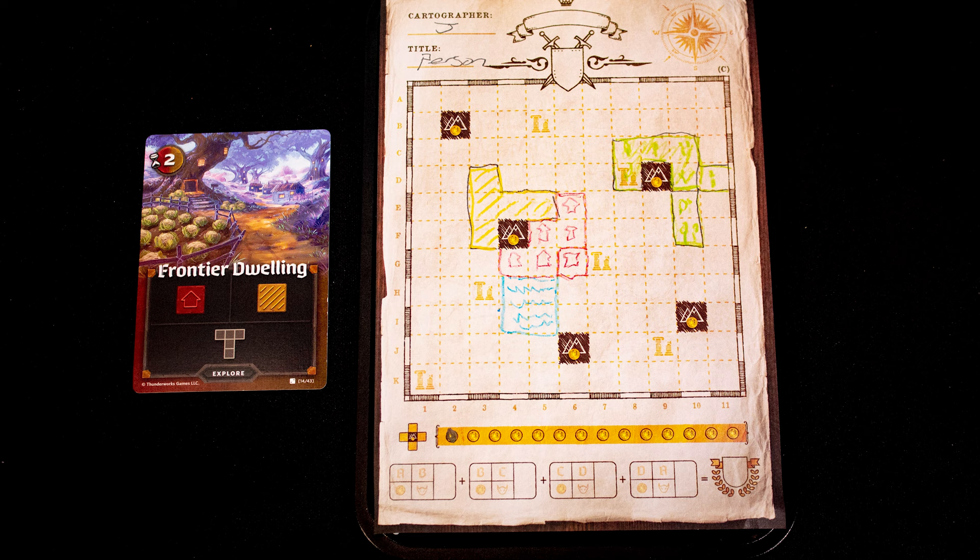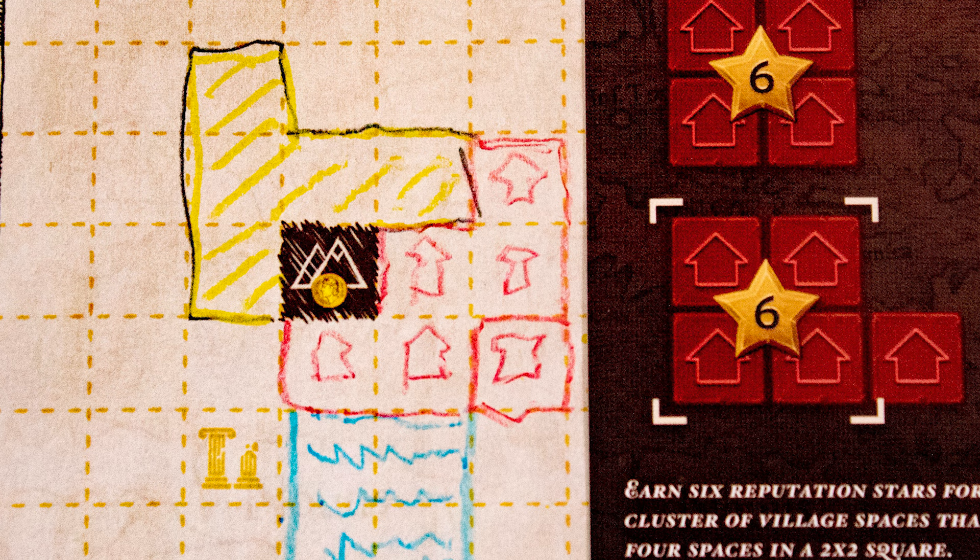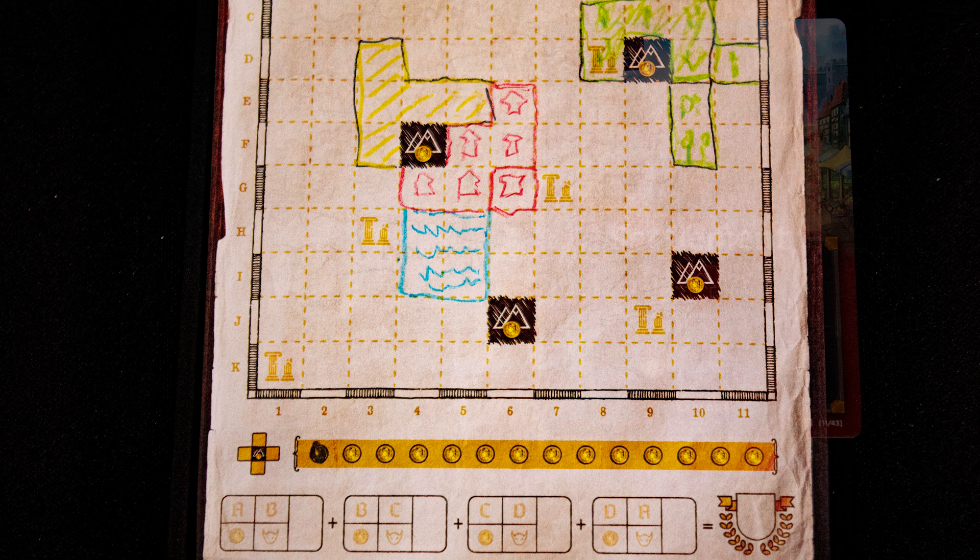The yellow shape surrounds a mountain tile, which gives us a coin on the track at the bottom of the sheet. Coins score points every round. That's all eight time used, so we now score points. Sleepy Valley gives us eight points as we have two rows with three green tiles, and Gnomish Colony gives six points for our one cluster of four. Add one point for our coin and that's 15 total points.